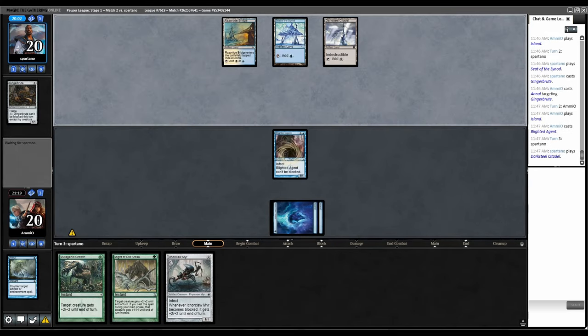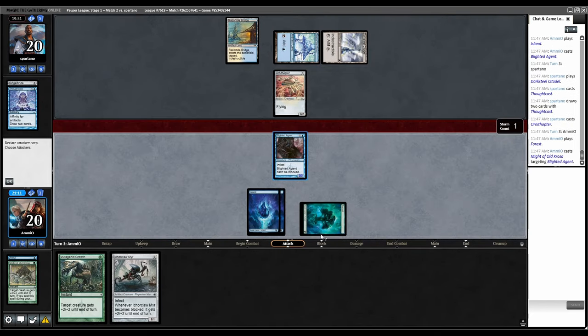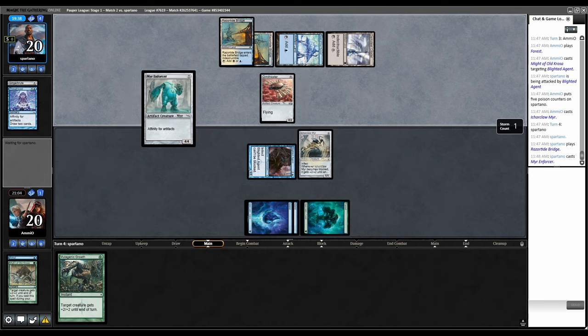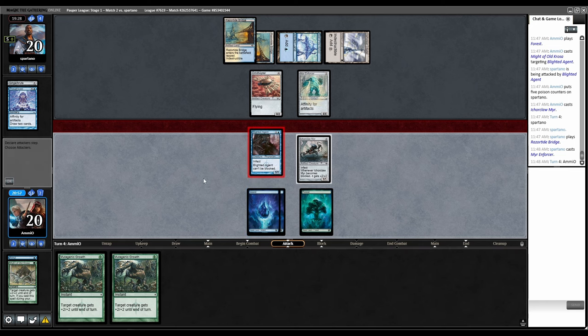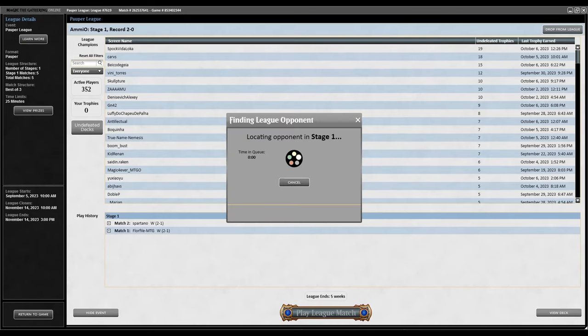Darkseal Citadel. Thoughtcast. Ornithopter. Might of Old Krosa here. Combat, swing. Five Poison. Cast Icker Claw. Plays another tap land. Myr Enforcer. Double Mutagenic Growth — let's go for it. They only have one mana open. Combat. Let's play around Metallic Rebuke by paying the life for both of them. Mutagenic, Mutagenic. We got it. On to round three.